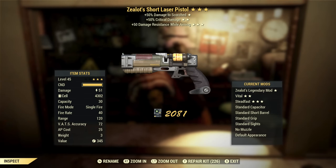Next up we've got a Zealot's Laser Pistol with critical damage and damage resist while aiming. Enemy specific — not useful. Critical damage is good. Damage resist while aiming — not useful at all, so this is script.